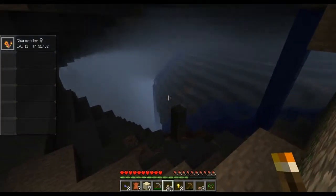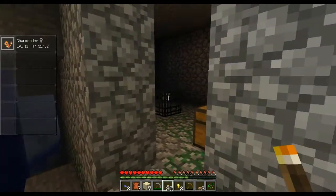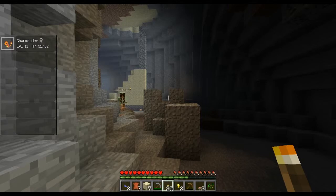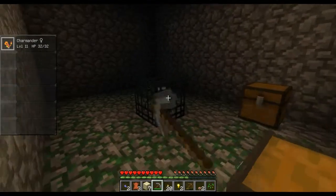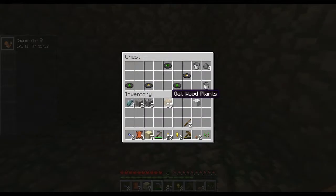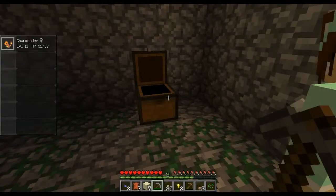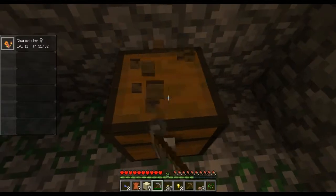Just a second, you're gonna want to see this thing over here. Ta-da! We have a bucket, four gunpowder, one wheat, one iron horse armor, and one brick. I got two buckets, four gunpowder, two gold musical discs, and three green musical discs. But most importantly, we have two chests.